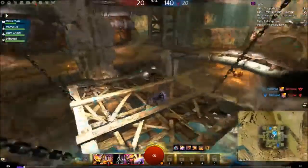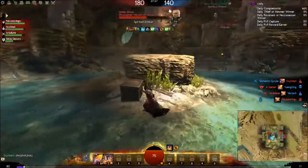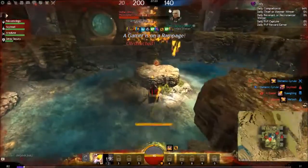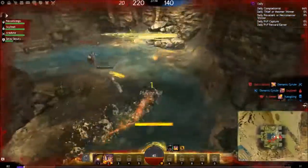The other 2 power-ups are the invisibility orb on the top level and the damage orb on the bottom level. The damage orb allows you to hit 60 with your regular attack and an insta-kill with your bombs. If you can combo the invisibility with the damage orb, you're bound to rack up some good kills.